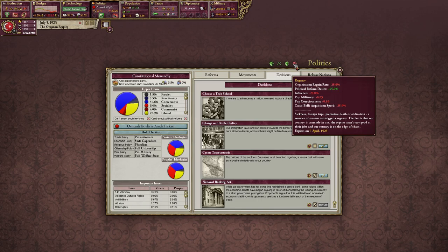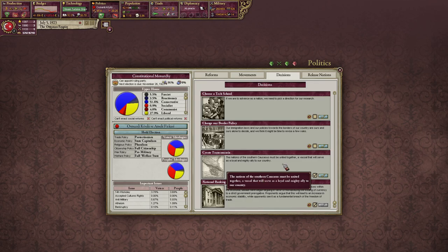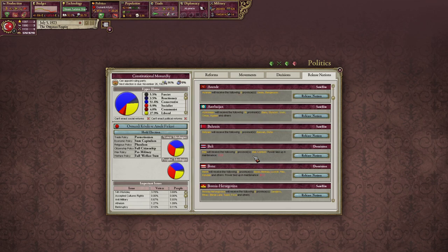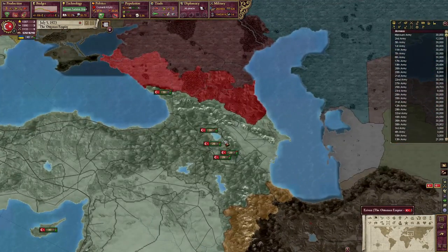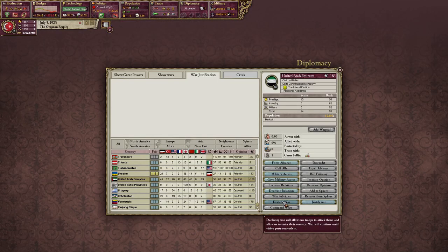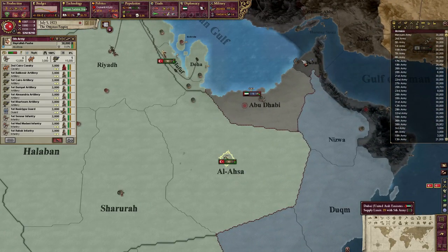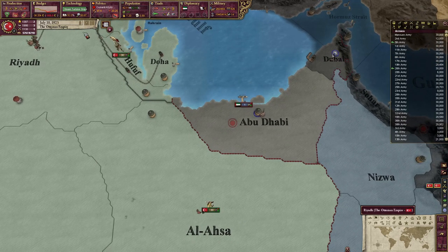We have a Regency right now. April 7th, 1925 - that really sucks. We get more political reform desire, less influence, more pop militancy, consciousness, Casus Belli acquisition speed. The nations of the Southern Caucasus might be united together as a vassal that will serve as a loyal mighty ally to our country. We could do that - but I can't afford taking any more infamy, maybe in the future. I can release Transcaucasia here - there's a lot of places we can make - but I just can't afford the infamy.